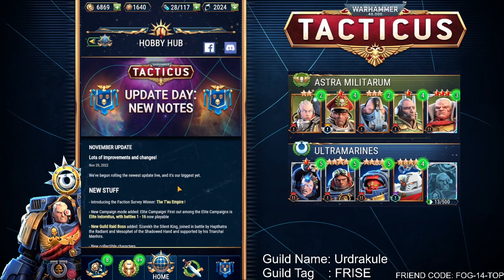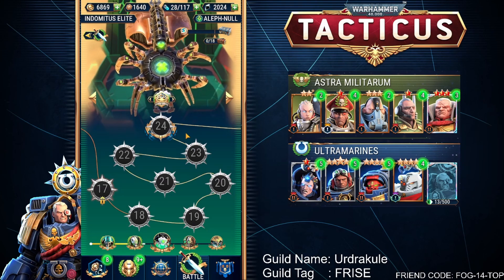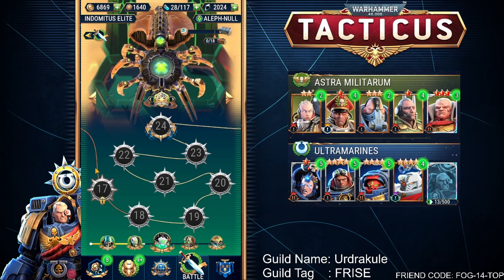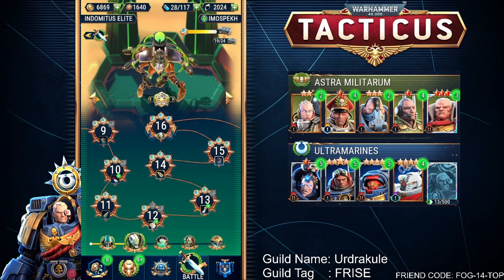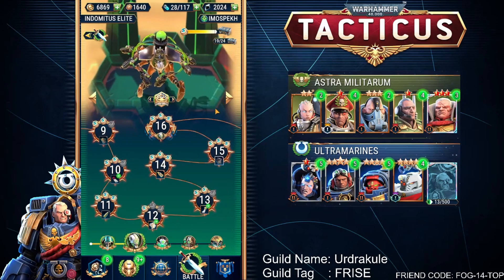They've added a new campaign mode — the Elite Campaign for the Indomitus, with battles 1 to 16 now playable. I have actually played through these already and there's not much that's too difficult. I used my Imperials — the Ultramarines and the Astra Militarium, and to be precise, Yarrick and Creed were very good here. Creed may have carried me a bit, but as long as you've got about Bronze 2, you shouldn't find the first 8 very difficult. The next 8 shouldn't be too much of a challenge either, although I'd like to hear from you to see if Creed had a big impact, because I did find the later levels fairly easy when you can just spam troops and let Creed do his thing.